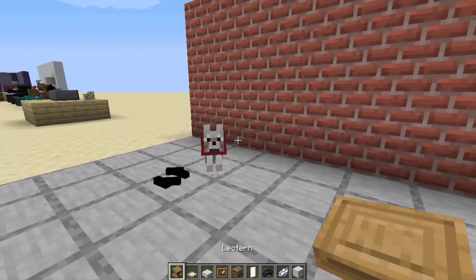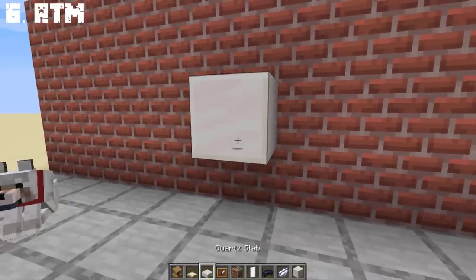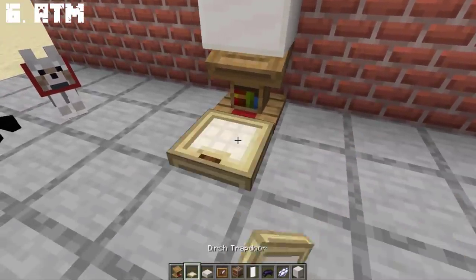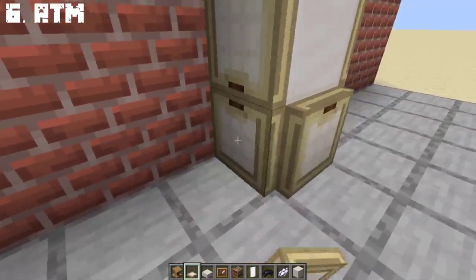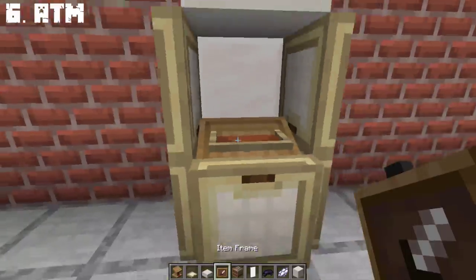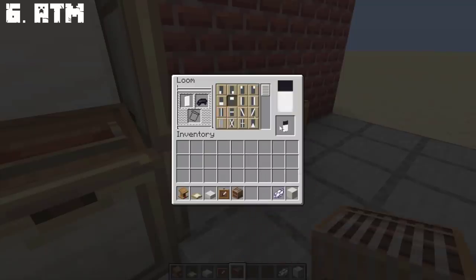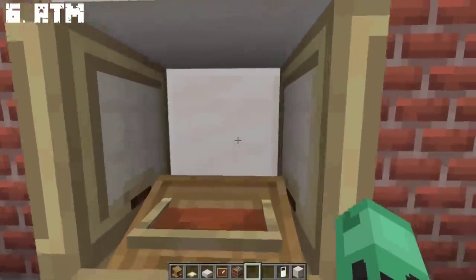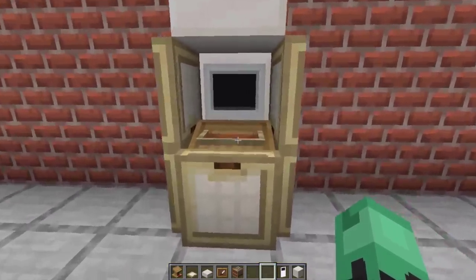You can create a realistic ATM in Minecraft with the use of a lectern. You're gonna be needing 5 birch trapdoors on the front and the sides. Place the quartz slab on top and place the item frame on the lectern. Finally, we can create the banner for the screen of the ATM. Once you're done, place it in the front and there we have a realistic looking ATM in Minecraft.